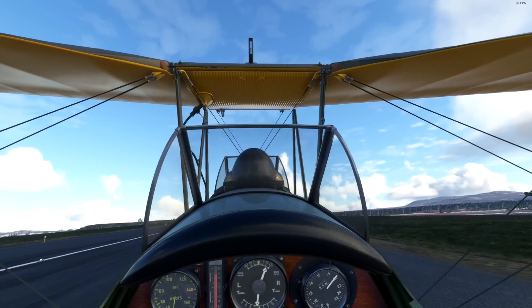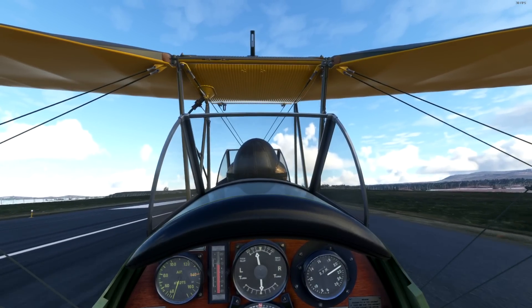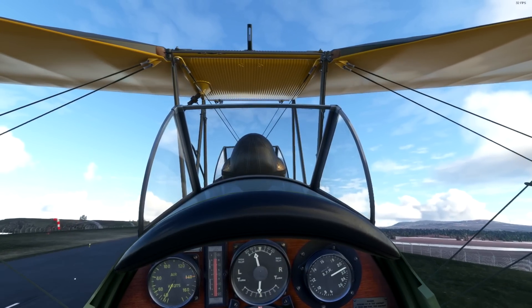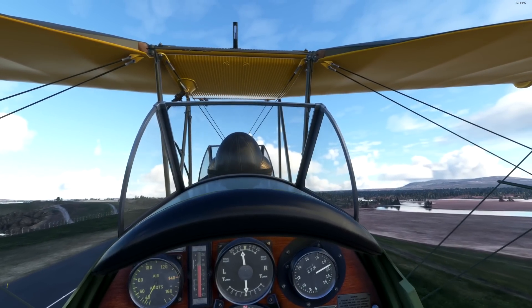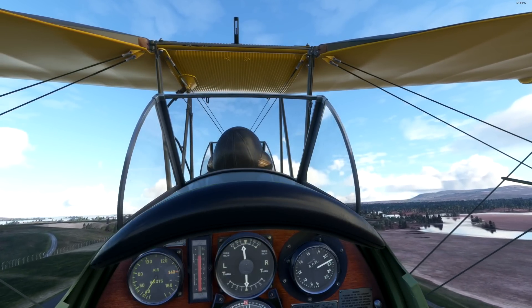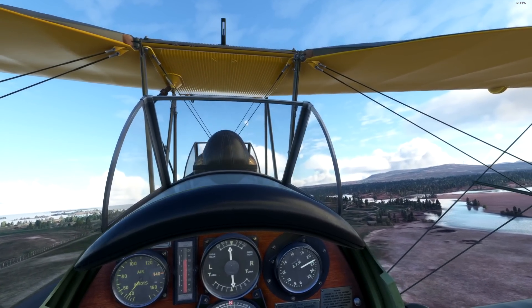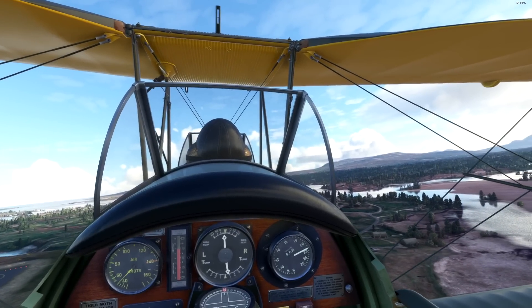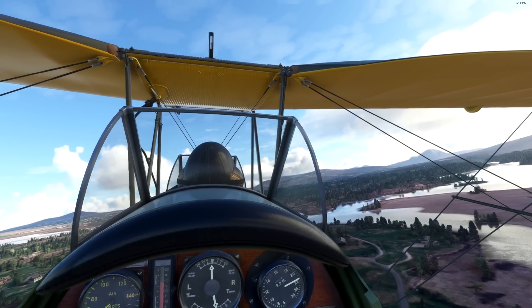Let's go again. Airspeed is alive, tail's coming up naturally. Hold the controls and ease her off the ground. It is not a fast or graceful process — you're climbing out with barely a lot of power. Once you get tail authority, don't push forward on takeoff. It's a lot closer to how the Tiger Moth should behave in real life. She will come off the ground of her own accord.